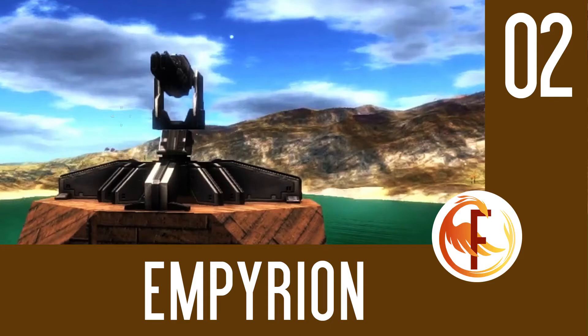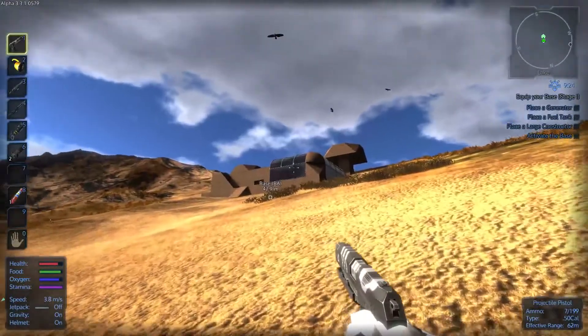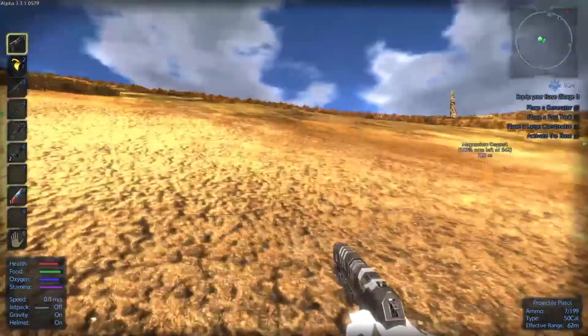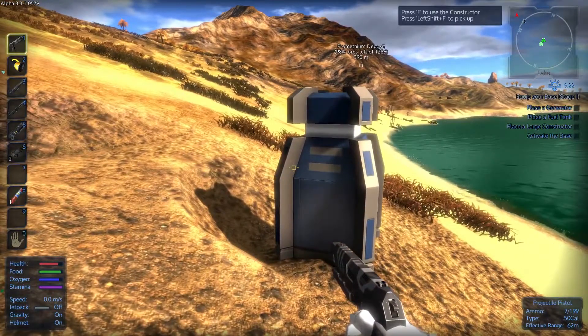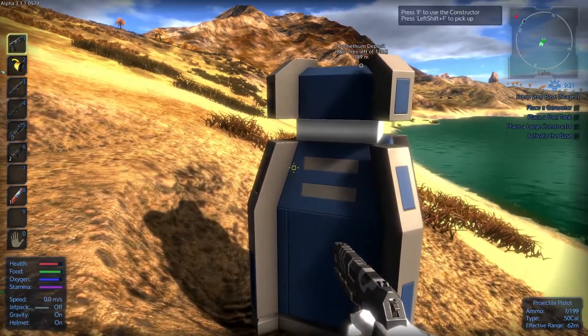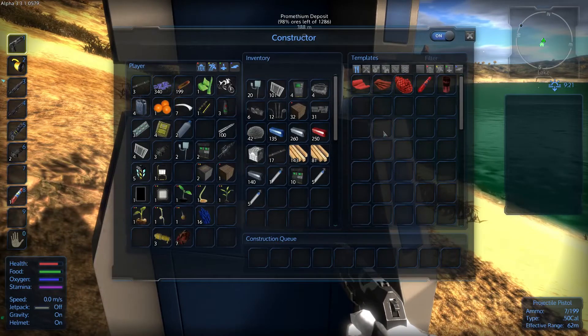Hello everyone, my name is Fenix and today we are looking at Empyrean. We are back in the game exploring our base, improving it and building a little bit better. Our jobs in here are to place a generator, place a fuel tank, and place large constructors — those are the things we have to focus on first.